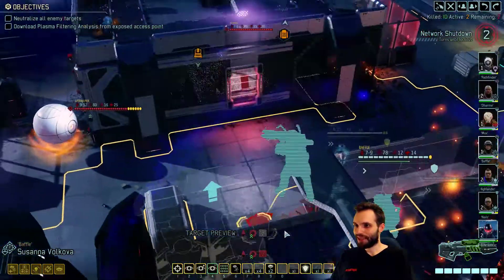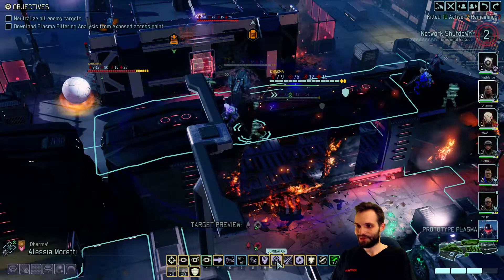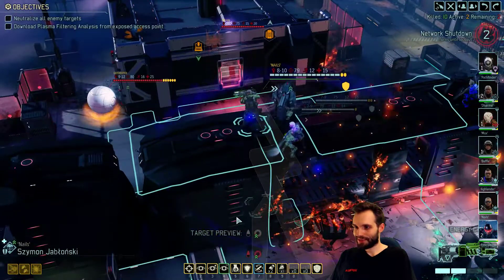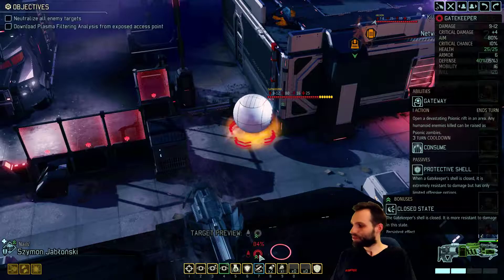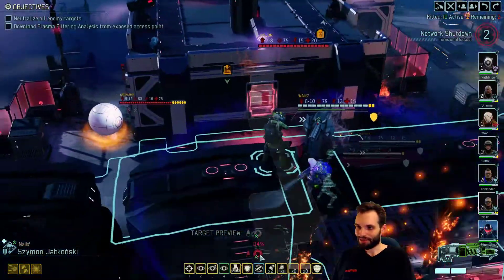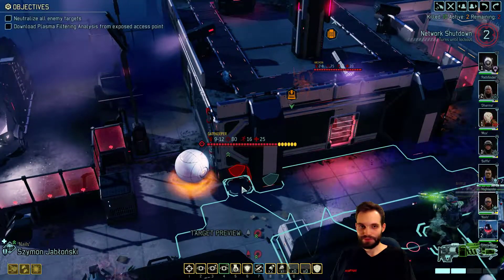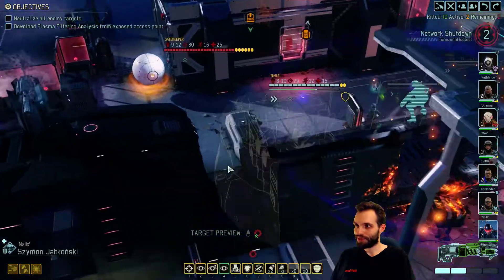So yeah, I think we can kill now. I wish you could do this in any order - I wish we could dominate first to see. But anyway, for now I think our focus is killing the gatekeeper. I think we can do that. Do we even go for the dominate then? We definitely have the tools with stasis to deal with this, so I'm safely moving up here for better.